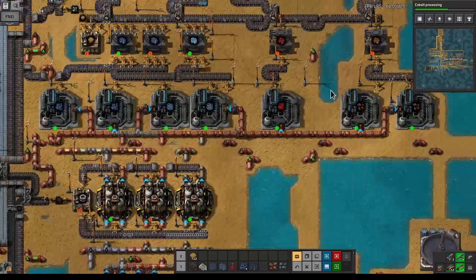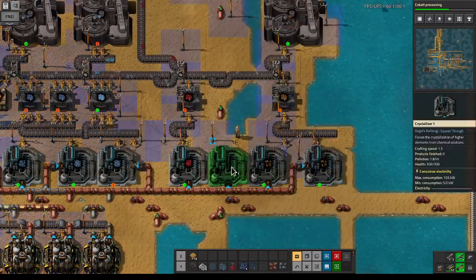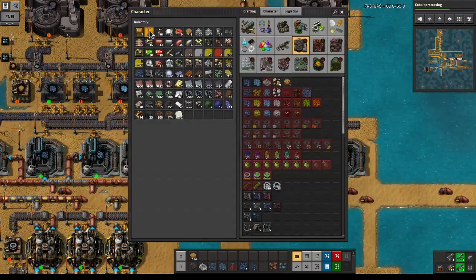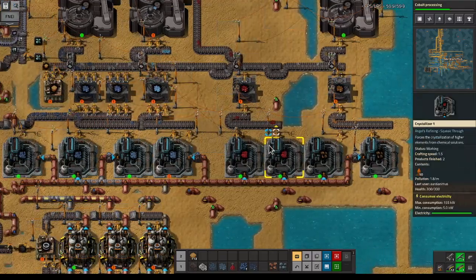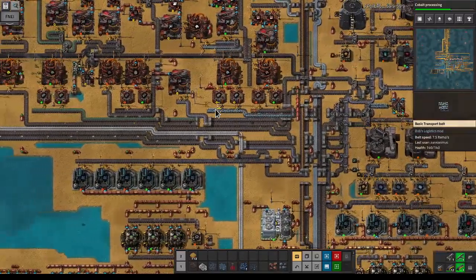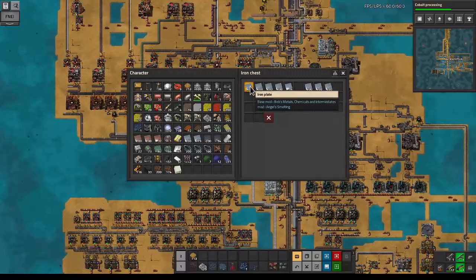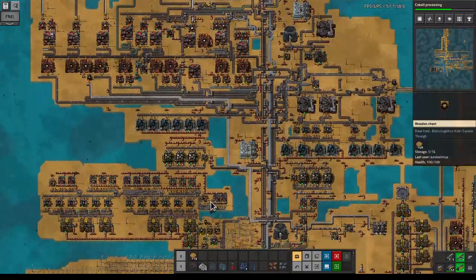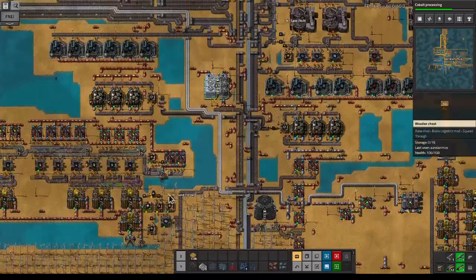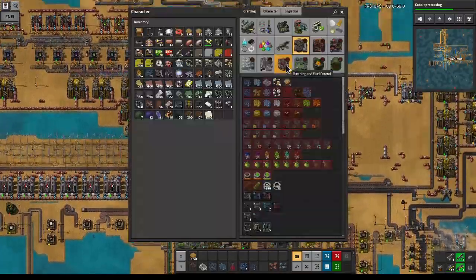We'll put down one of those crystallizers and sneak it in here - if not we'll just move stuff around a little bit. That's pretty nice. We'll do an output - this should double the output of lead, so that's going to be fine. Let's grab some iron and some landfill while we're here.